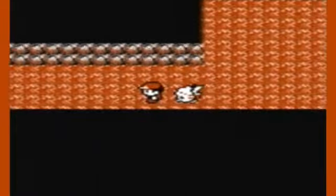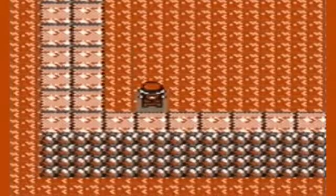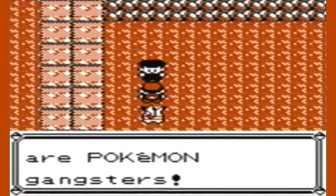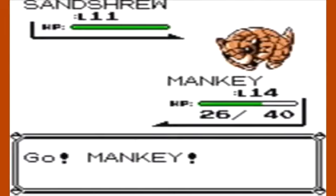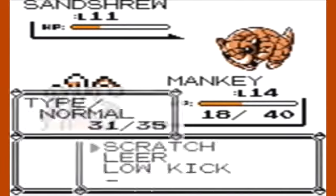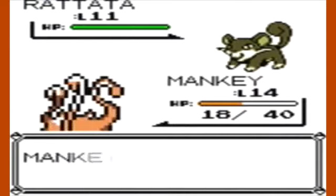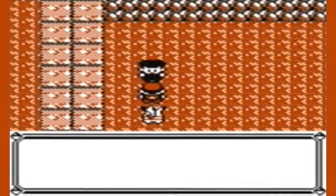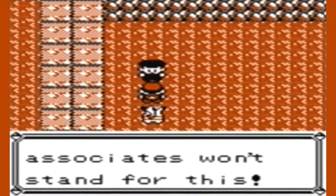This is the bottom floor. If you're playing Yellow, you're able to catch a Paras down here. Let's get to the end of this area — made it! Who are you? We are Team Rocket — Pokémon gangsters. I said that really weird.